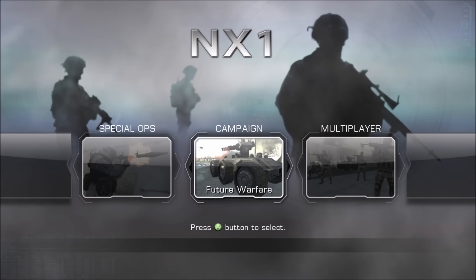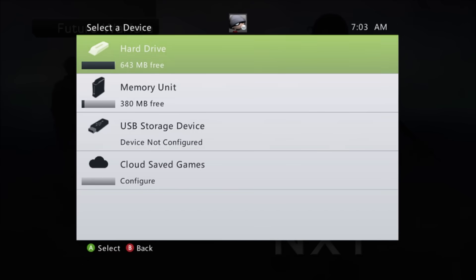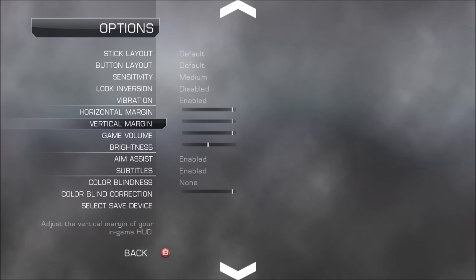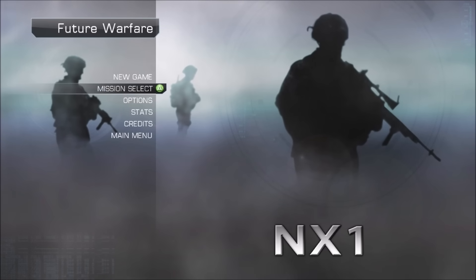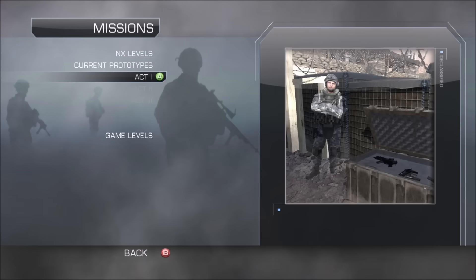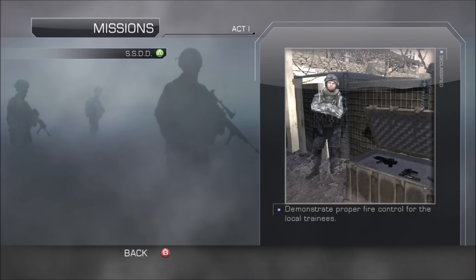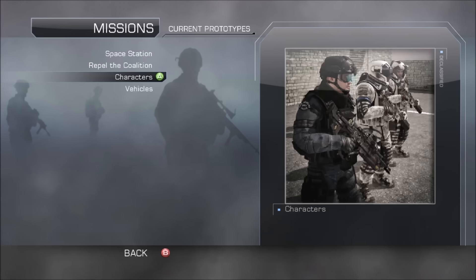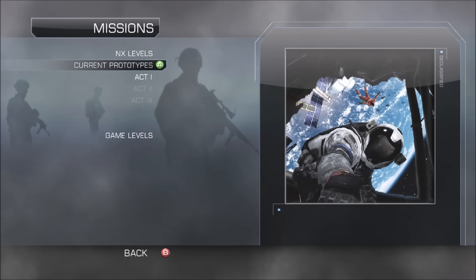Starting with the main menu — you might notice it looks very familiar. That's because it's basically a reskinned version of the Modern Warfare 2 main menu from 2009, just using different assets. You can even see leftover missions from Modern Warfare 2 like Act 1 and the SSDD mission. It's not unusual for games in a series to reuse assets from previous entries, and in this case the game is simply built off of Modern Warfare 2.